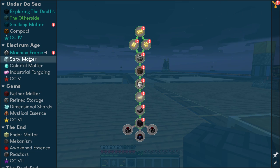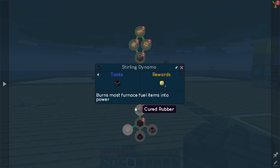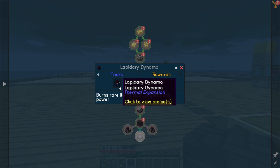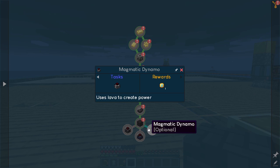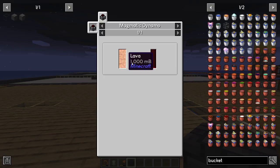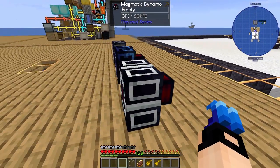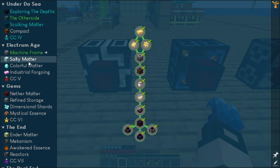To complete the questline, the machine frame of the electrum age chapter — we need one of each dynamo. The sterling dynamo needs coal — a block of coal for 240 RF, that is amazing. The lapidary dynamo uses gems like lapis, diamonds, and amethysts. I'm going with the magmatic dynamo which uses lava. We got all of them: magmatic, lapidary, and sterling dynamo.